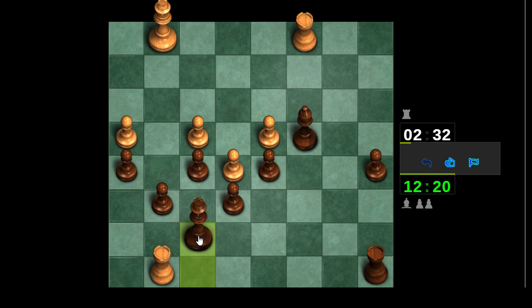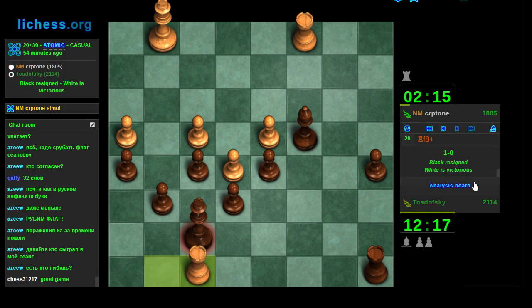If he plays rook g7, my king does escape. But he's not gonna do that — even playing a simul, you find rook f8, and see that no matter where I move, it's still mate in two. Yeah, I think he played this really well. I might have had something somewhere tactically — maybe I overpressed trying to win on the queen side. Good game, well played.